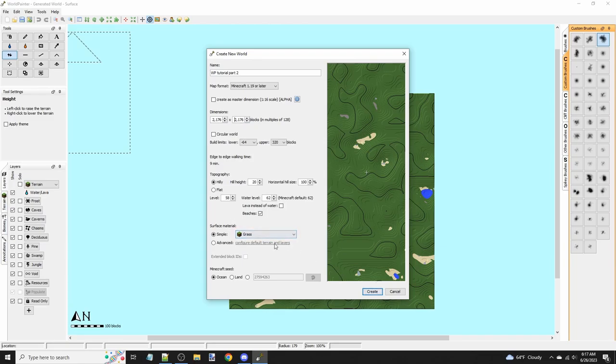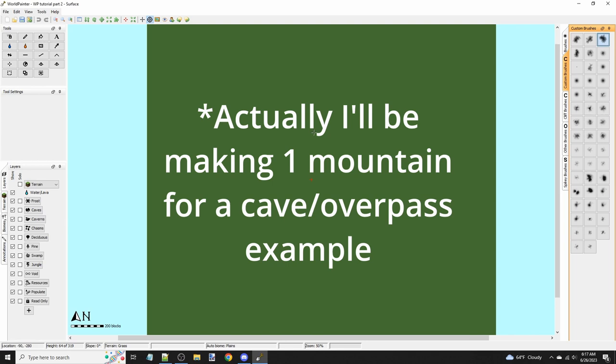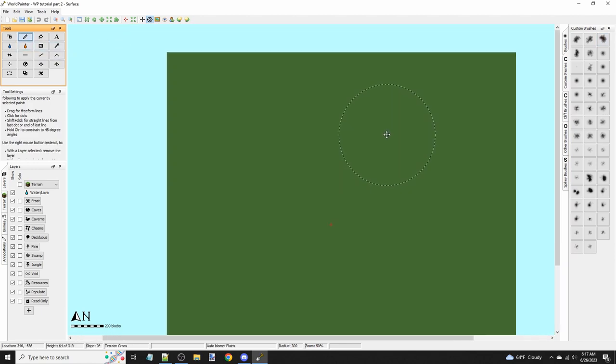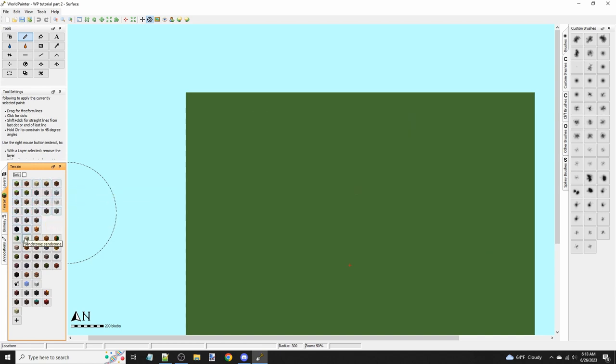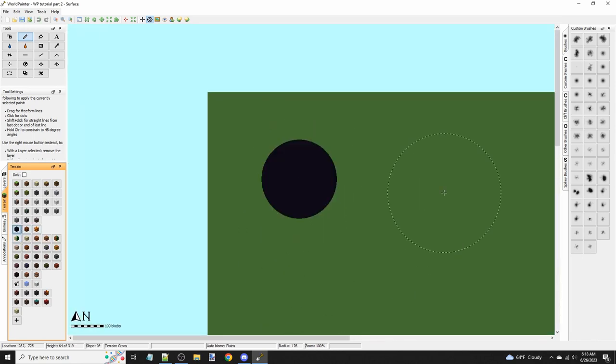I'm going to show you the power of layers by making a 2000 by 2000 completely flat map — I'm not going to be changing the terrain or making any mountains — and we're going to make this terrain very interesting and better than vanilla despite that. Layers are what makes or breaks your map. The difference between a high quality map and a trash map is the layers the creator decides to use. I'm going to show you all of World Painter's pre-made layers, what they do, how they behave, and how to make your own custom textures and layers too.